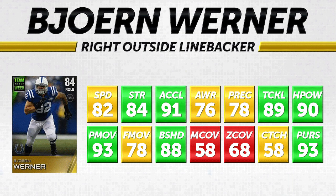Now we move over to the defensive side of the ball, starting with Bjorn Werner, right outside linebacker for the Indianapolis Colts. With outside linebackers, we tend to look at them as either pass rushers, coverage guys, or run stoppers — you're typically not going to have the best combination of all three. This Bjorn Werner card is definitely more of a pass rusher. He does have 93 power move, decent speed at 82, 84 strength, and 88 block shed.